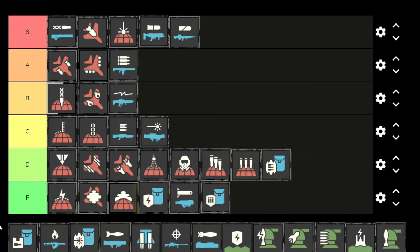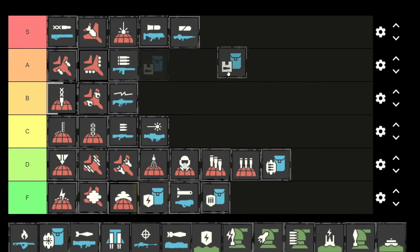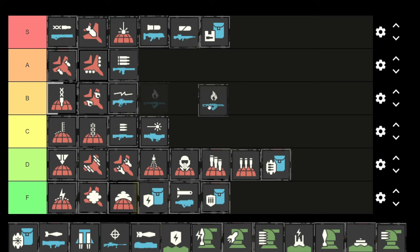The ballistic shield is defensive so we're throwing it down there. Then we have the supply pack — this is S tier because you can reload your grenade launcher, reload your allies, and reload your railgun. Really really strong. The railgun is also nice because it doesn't need a backpack. The flamethrower is decent, B tier — probably above the arc thrower. It's really good against Terminids, less good against Automatons, but if you get used to it, it can feel really strong.